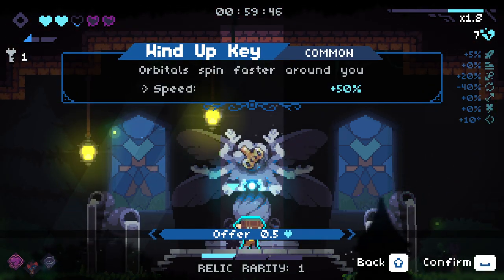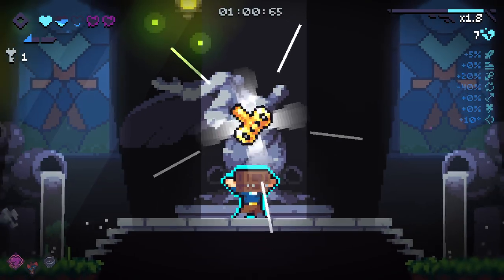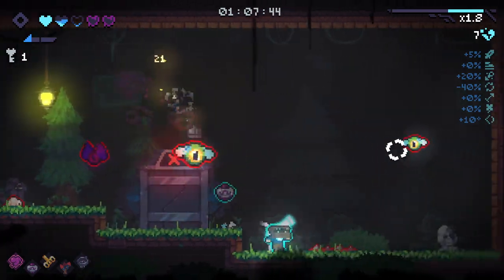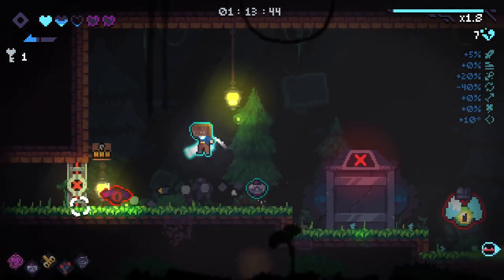Orbital - spin around you faster. Spawn some soul upon getting hit - let's go with that because that's going to give us an orbital, I believe. Yes, there you go, it just gives you an orbital light if you don't already have one. So those items are a lot better if you don't already have an orbital. Normally that wouldn't really be that worthwhile.